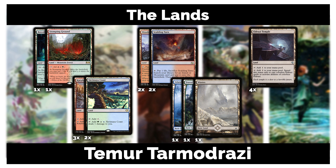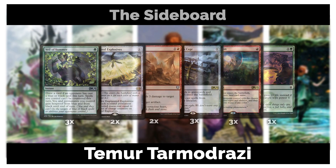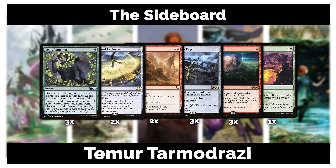The sideboard changes frequently, but here's what I landed on. Two Veil of Summer — still legal in Modern, very powerful when playing green. Engineered Explosives is my favorite board sweeper here; playing three mana means you can hit up to 3 CMC permanents, dealing with planeswalkers, enchantments, Chalice of the Void, or token swarms. Two Abrades for extra creature removal or artifact hate depending on the matchup.